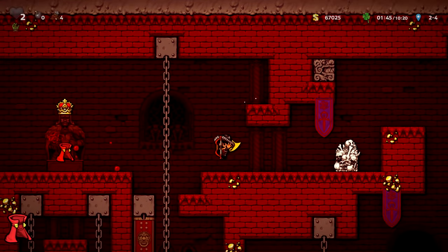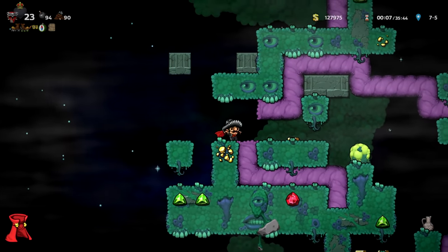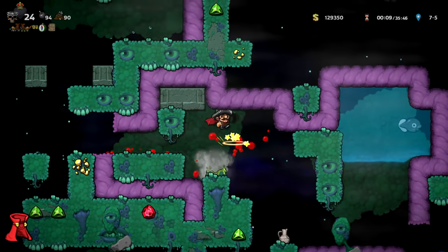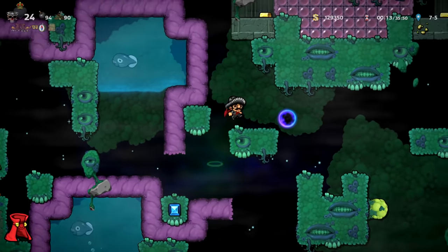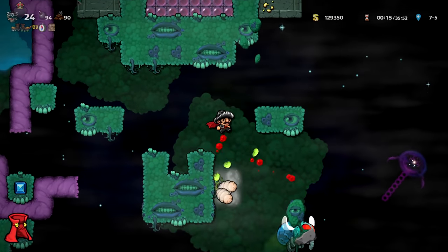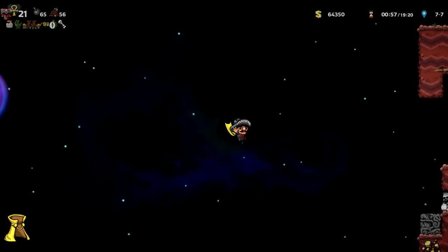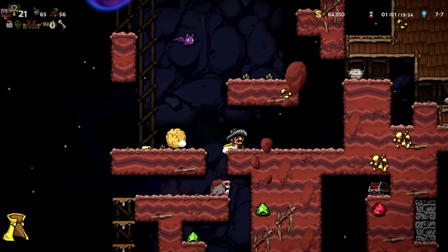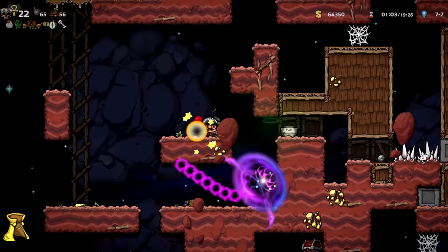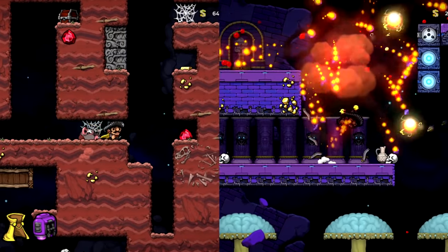Vlad's Cape is a distant second — only if you have spring shoes and climbing gloves does it become almost equal in mobility. You could make the argument it's even better at that point since it's not flammable. Getting Vlad's Cape is the main reason I never go to the Jungle. A regular Cape is third best and what you'll probably end up with if you had a stroke and decided to go to the Jungle. Arguably the hover pack is better, but the hover pack explodes and a cape doesn't.